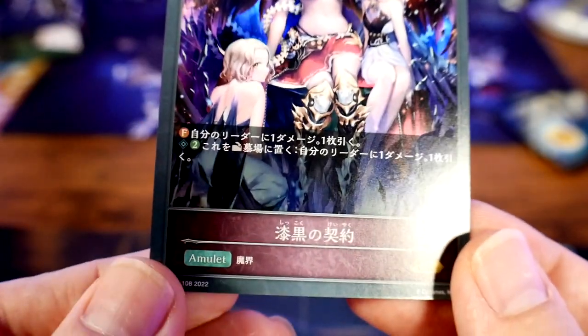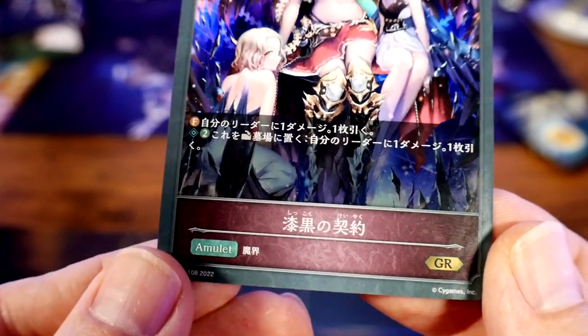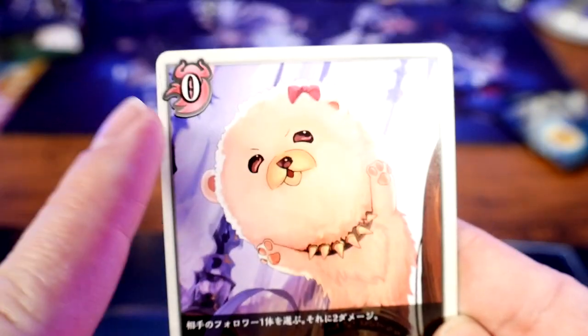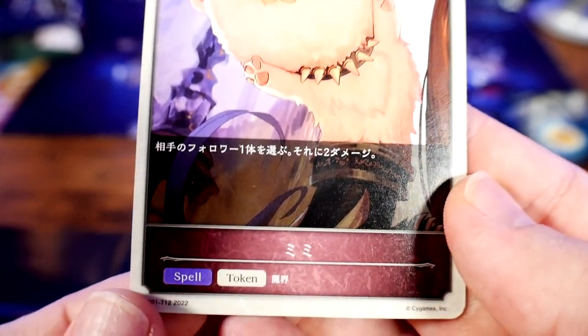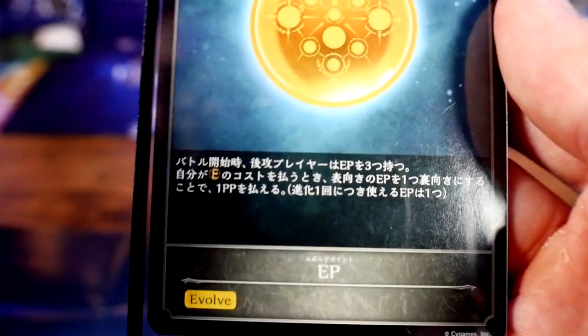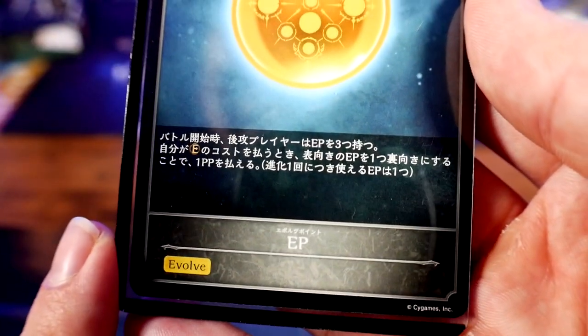Amulets have the play cost, the class behind it, effect text, traits, and the name. Tokens also have a play cost, and attack and defense if they're a follower type, with their effects in the text block. If it's a spell token, it won't have attack/defense and will have 'token' next to it. Evolution point cards are used in lieu of a play point for evolution — you can use an evolution point instead of PP.